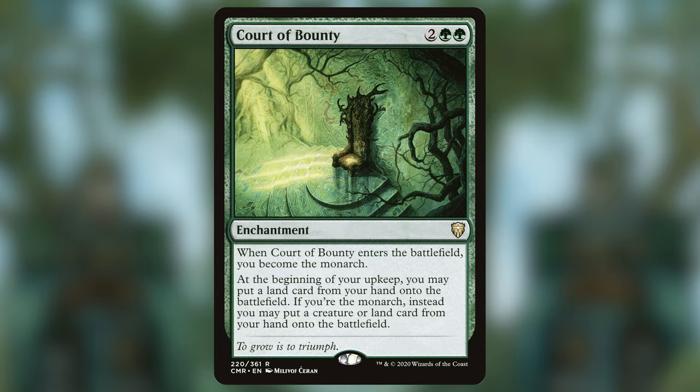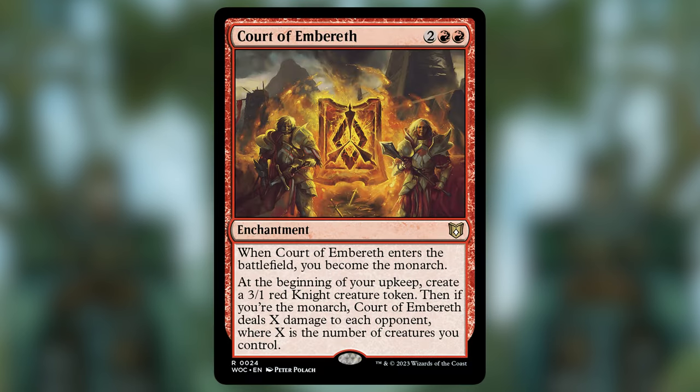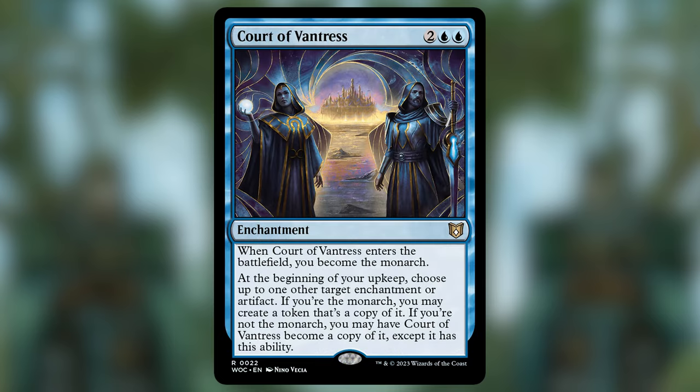Another deck I was theorycrafting was one with all 10 enchantments with 'Court of Something' in their title. They all give the Monarch and they all do something at the upkeep. It didn't really work out, but this deck feels like a great fit for those cards. So we've got Court of Bounty that can cheat out lands and creatures, Court of Cunning that provides a lot of mill, Court of Ire which does insane damage if it keeps triggering multiple times, Court of Embrith which gives us tokens and deals damage, Court of Garenbrig which pumps up our creatures, and Court of Vantress which is great at copying other enchantments if we are the Monarch.